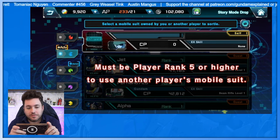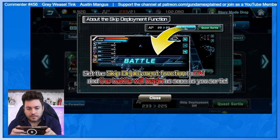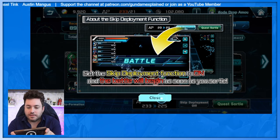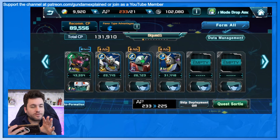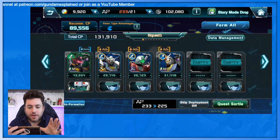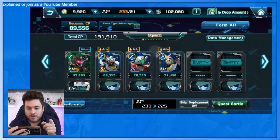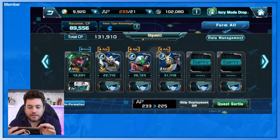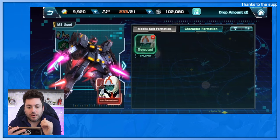I really don't know what to do here except click Squad Select. It says I must be player rank five or higher to use another player's mobile suit. I need to figure out the skip deployment function — if I set it to on, the battle will begin as soon as I sortie. I've made my own custom squad from the beginner stuff: the Pale Rider Space Type, the ZP Engage Zero, the GM, and the RX-78-2.